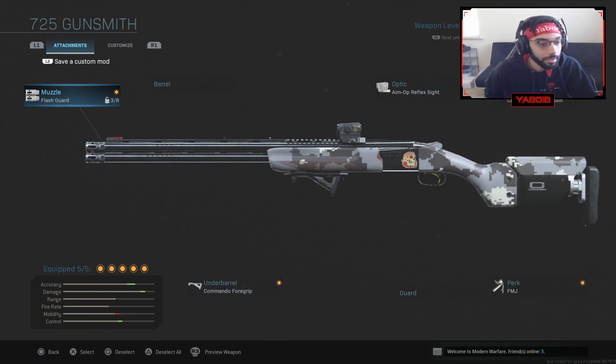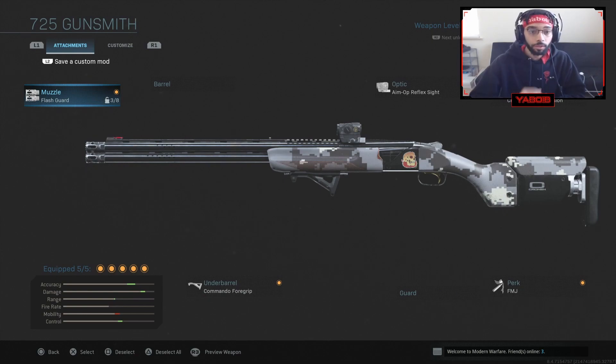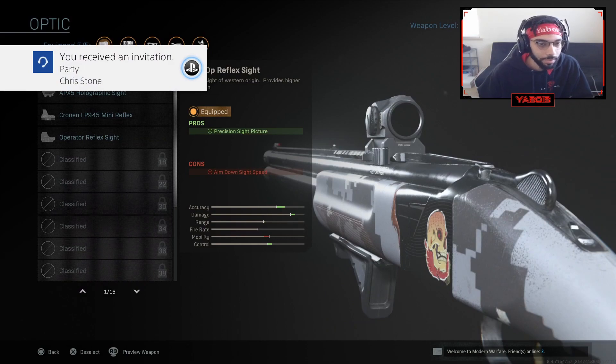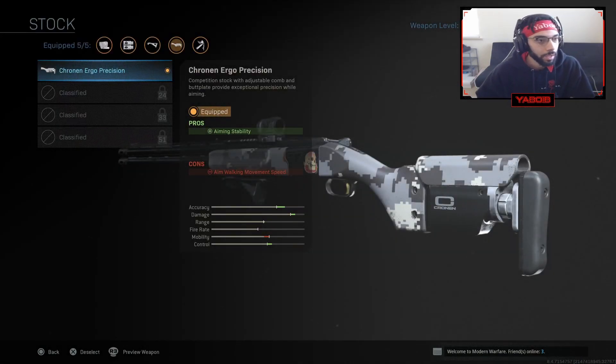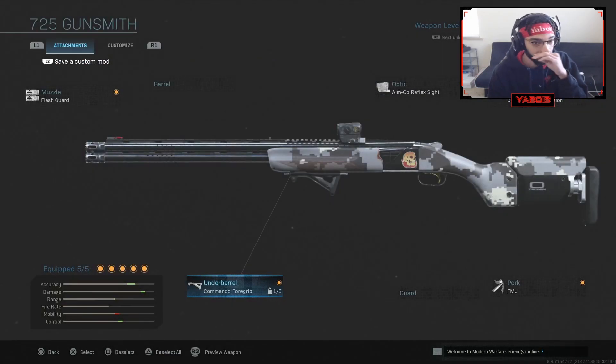The 725 — look at the damage on this thing. The damage is already almost maxed out and I don't have every single attachment. My weapon is only level 14. This gun is absolutely insane. For those of you who have run against this shotgun, you know. I'm using a muzzle flash guard — I don't really care too much about it being suppressed. I'm using a precision-type optic. I'm also using the Cronin Ergo stock, FMJ, and the Commando foregrip. Regardless of what attachments you put on this, it's gonna be crazy at close range.